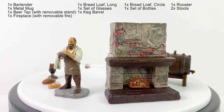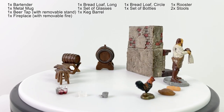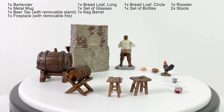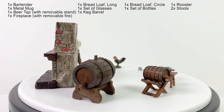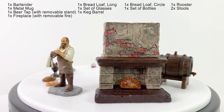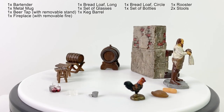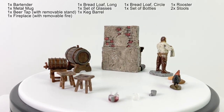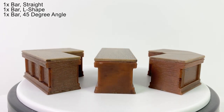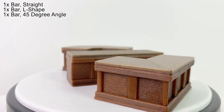Included in the set are one bartender, one long bread loaf, one round bread loaf, one rooster, one mug, one set of glasses, one set of bottles, two trusty stools, one beer tap with a removable stand, one keg, one fireplace that could probably do with a new coat of paint, and a removable fire. The fireplace does not have any LEDs and the bartender does not come with a base, as is typical for the Warlock Tiles expansion packs. You also get three bar segments — one straight, one L-shaped, and one with an angled corner — so you're able to arrange the bar in a number of different ways.